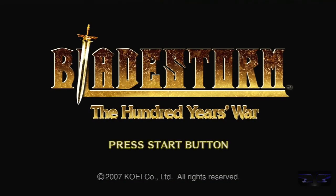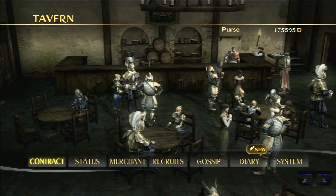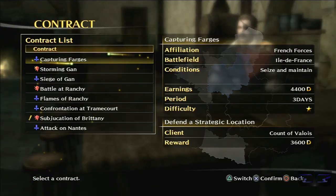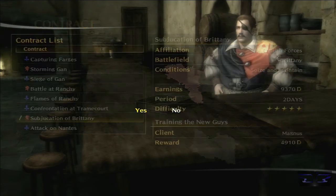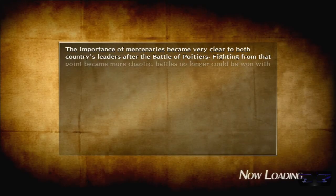Hey guys, Hanzo here from Devoted Gaming and this is Bladestorm: The Hundred Years War. Welcome back to the walkthrough. Today we are on the English side once again, working on another request, not a main story battle. This one's called Training the New Guys. I always wonder why these requests are part of the main story, but oh well.